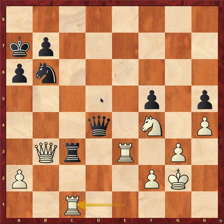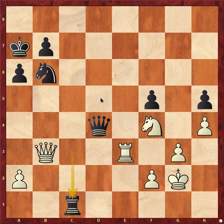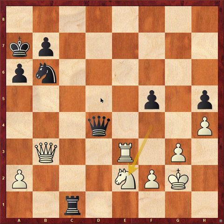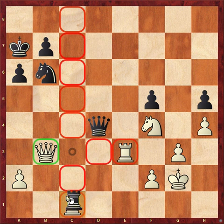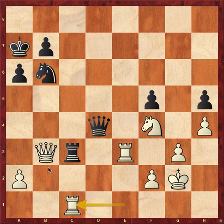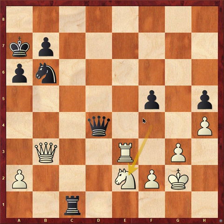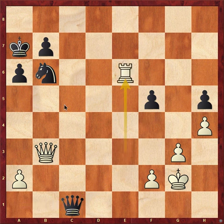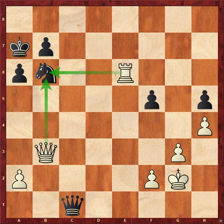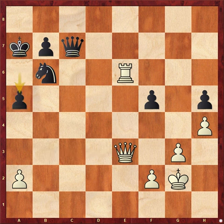Rook c2 might have worked better, but he went Rook c3. Rook takes and he also took the rook. Let me tell you what happens after the queen is taken: after a into b3, obviously if you take, Rook into b3, Knight d5 can be played and white is better. After a into b3 black will also go Knight d5 in both cases. Black took c1 and white went Knight d2, a double attack — white is clearly winning.